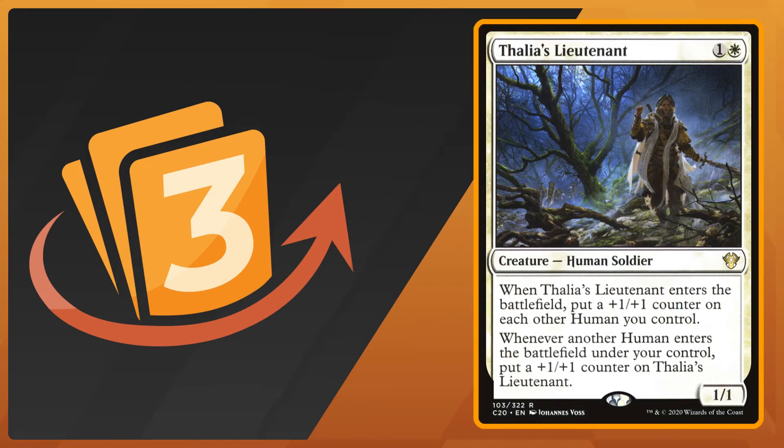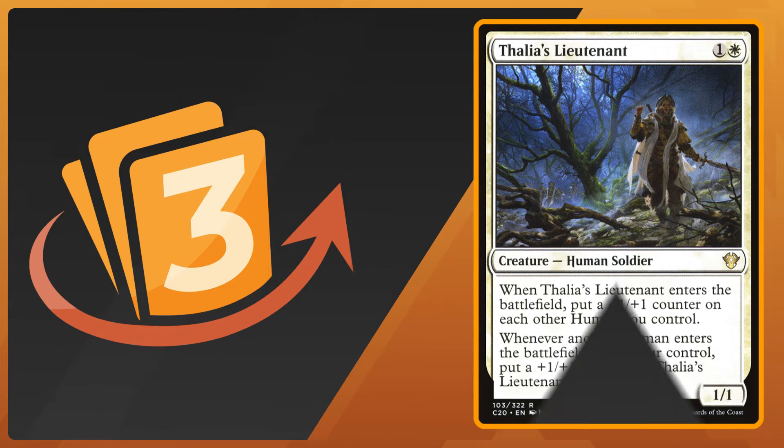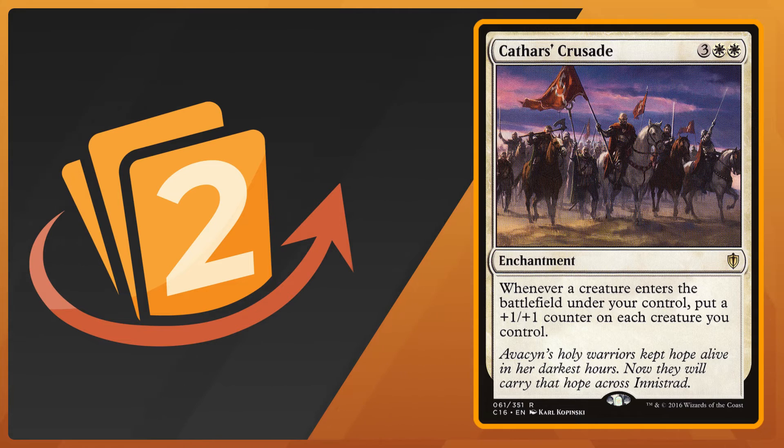Number two is probably the most powerful card on the list in terms of raw power level, and that's Cathar's Crusade. It's an enchantment for five mana including three white, and whenever a creature enters the battlefield under your control you put a plus one plus one counter on each creature you control. It triggers multiple times when you're making multiple tokens in a turn, and combined with Felidar Retreat or Thalia's Lieutenant it fires over and over again, making your army formidable very quickly. It also works on every creature regardless of creature type.